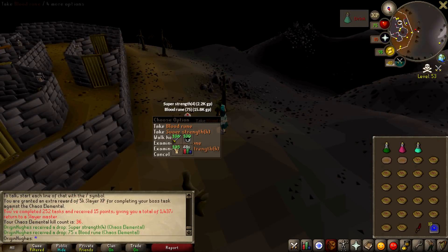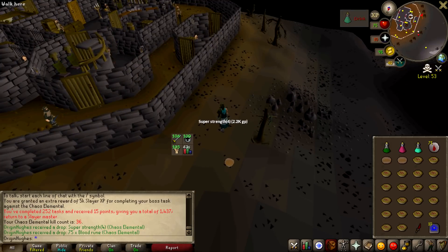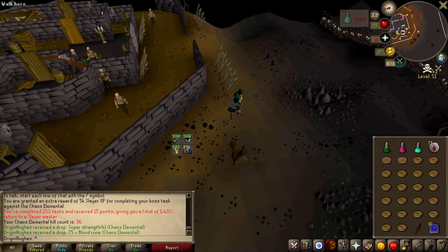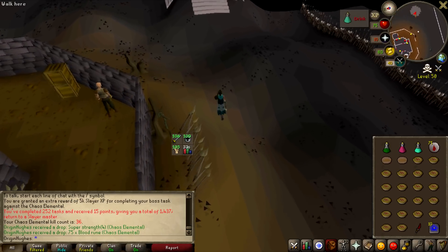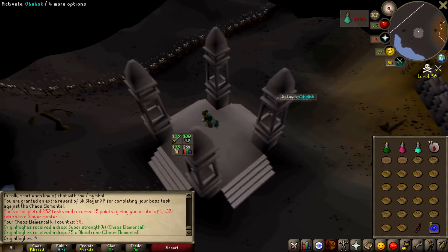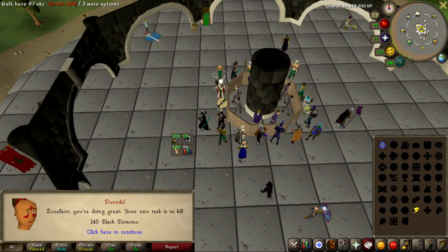There we have it boys — that is the final kill of my chaos elemental task. Pretty bad to be fair, we didn't get anything too spectacular. The only reason I'm here is actually for the pet — it's like 1 in 300 or something, which is quite common for a pet. I've done 36 kills in total already so we should get it pretty soon. Anyway, let's go and get a new task.